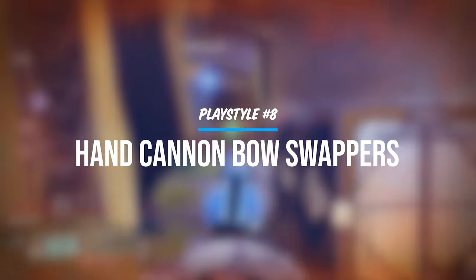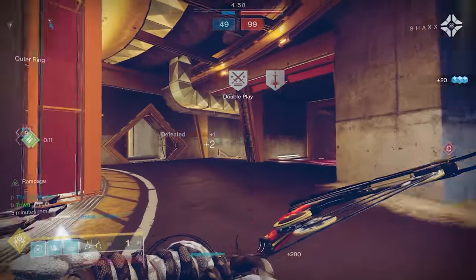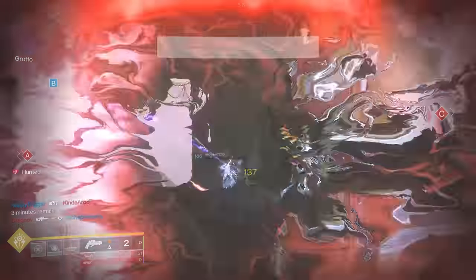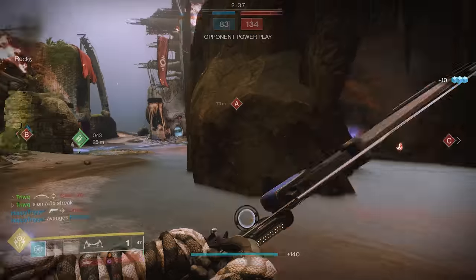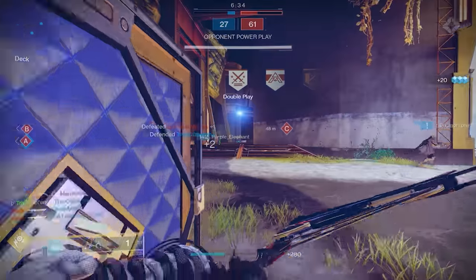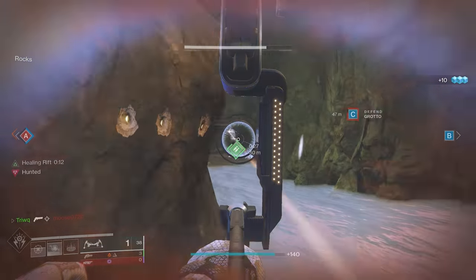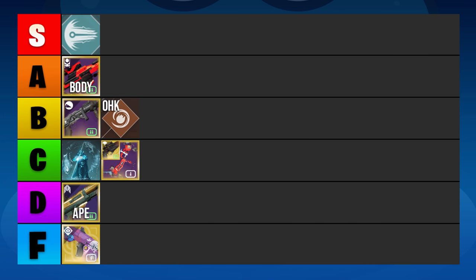How do you make getting tagged by a bow from 100 meters away even more frustrating? Follow up with an instantaneous hand cannon shot of course. This combination mitigates the number one problem of using a bow — the lengthy delay between shots. These clever players use methods to speed up the swap to their hand cannon, either with armor mods, weapon perks like Quick Draw, or the quick draw glitch to cancel the weapon swap animation. Many use Le Monarque as their bow for poison damage so even if they miss the hand cannon shot, you'll be slowly burning to death. Overall, C tier — but I could see an argument for higher in the hands of a really adept player.